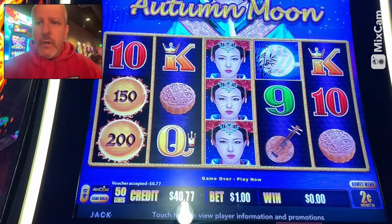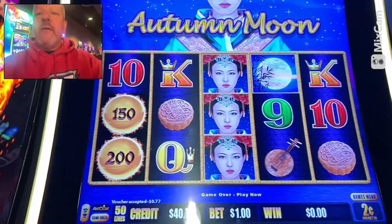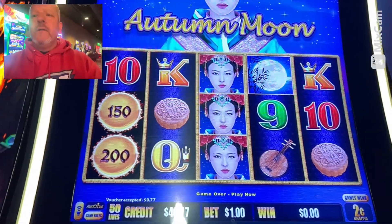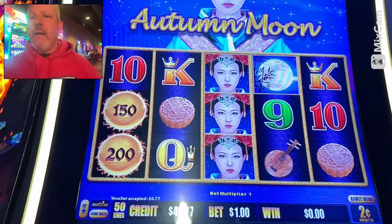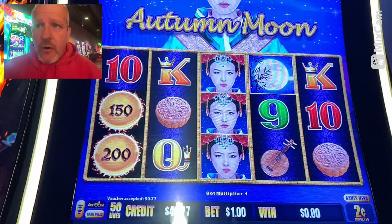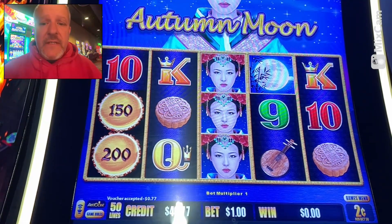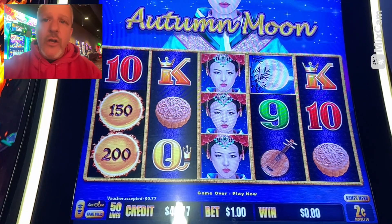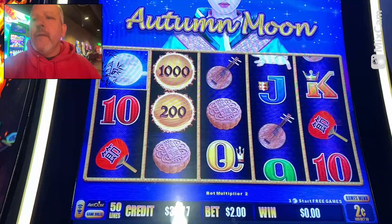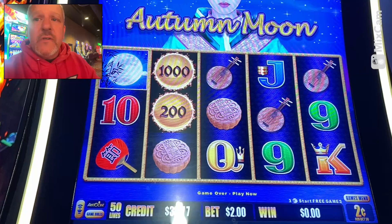All right, moving to a machine here - Autumn Moon. I'm going to try to get rid of that glare for you guys and still get the screen nice. You can see there's just a little glare but you can catch everything going on. We're playing the two cent denomination, playing a hundred credits, so it's gonna be two dollars a spin. Let's see what happens.